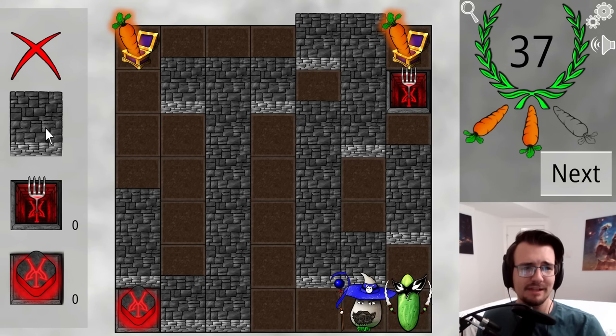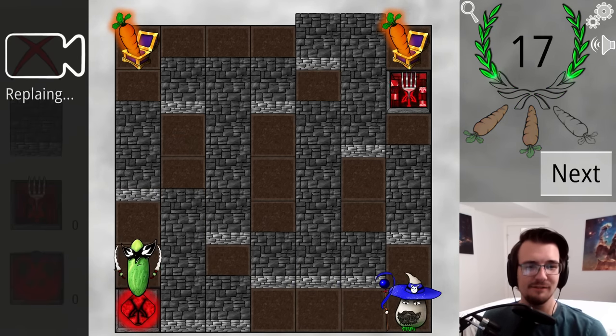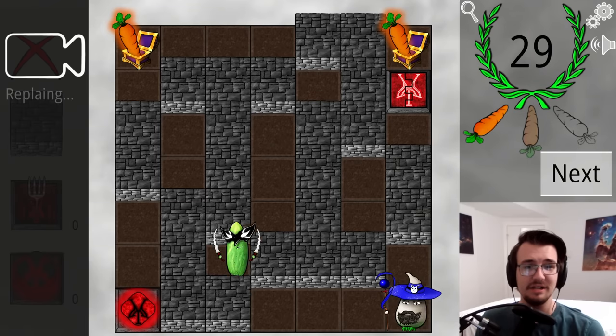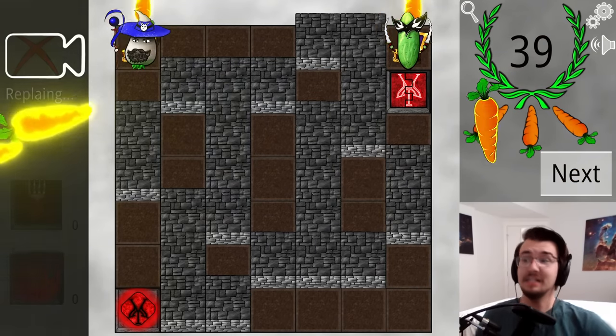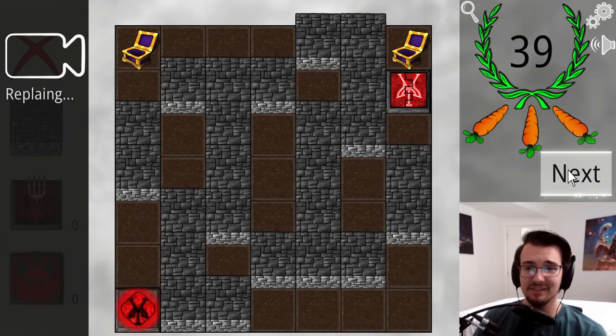I could make this symmetrical on the left side. This looks symmetrical — Larry's got a bigger distance to cover, and if I could get even 39, that would be awesome. Yes! Three carrots! Okay! The demon has been defeated. Let's do more puzzles.